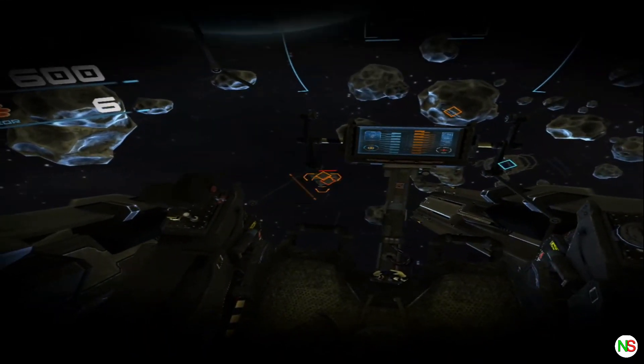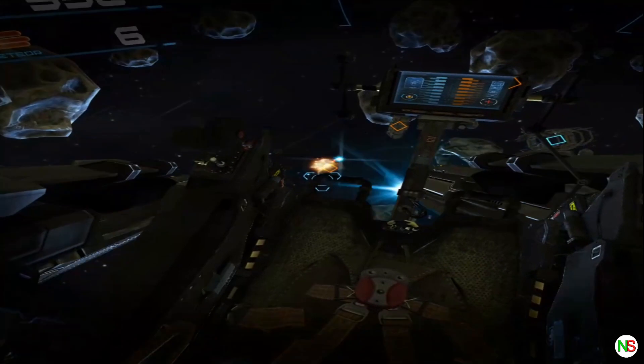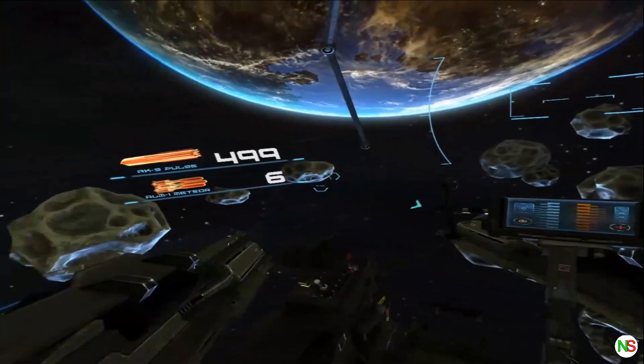Fire your ship's energy cannons by pressing the right trigger button. Try and take out these cargo containers. Good work.